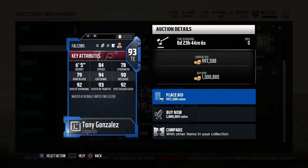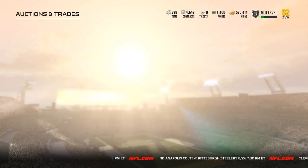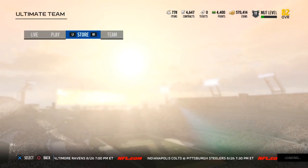They also gave us a Tony G — six foot five, 84 speed, 94 catch, 92 route running, 93 catching in traffic, 92 spectacular catch, 90 release. For a tight end that doesn't matter, 79 run block. I would love to get my hands on either one of those — probably would sell them — but I would love to pull them.